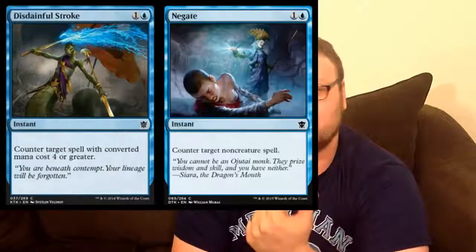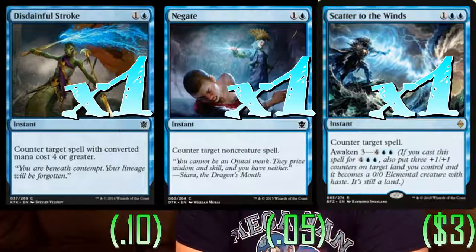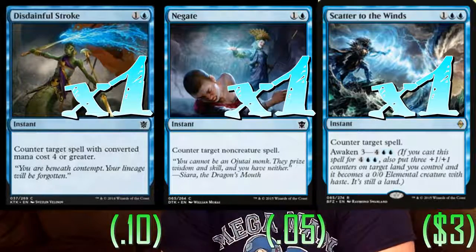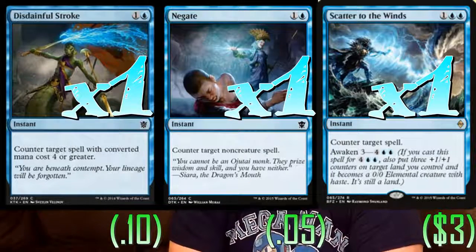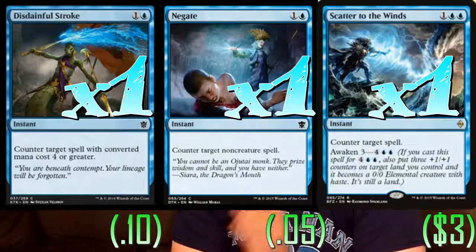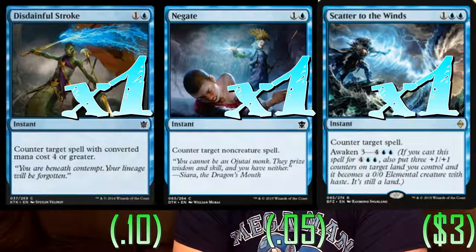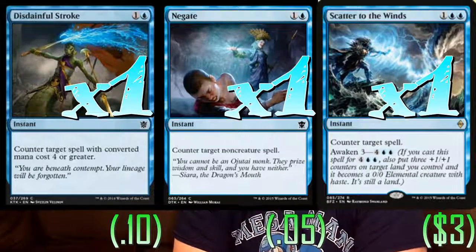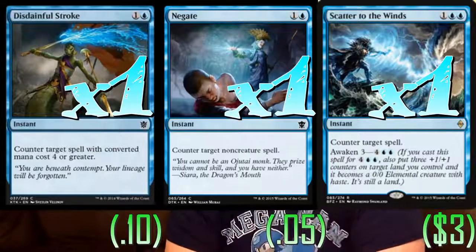Some counterspells: one copy of Disdainful Stroke, one copy of Negate, and one copy of Scatter to the Winds. It covers us pretty well. Scatter to the Winds we can get back with Halimar Tidecaller — it's a good way to cover us for a turn or two if we've got it in our opening hand. We can counter Siege Rhino and mass removal with all three. The Rhino really hurts us — we don't want to bounce it, we don't want it to hit the board in the first place, so counterspells deal with that.